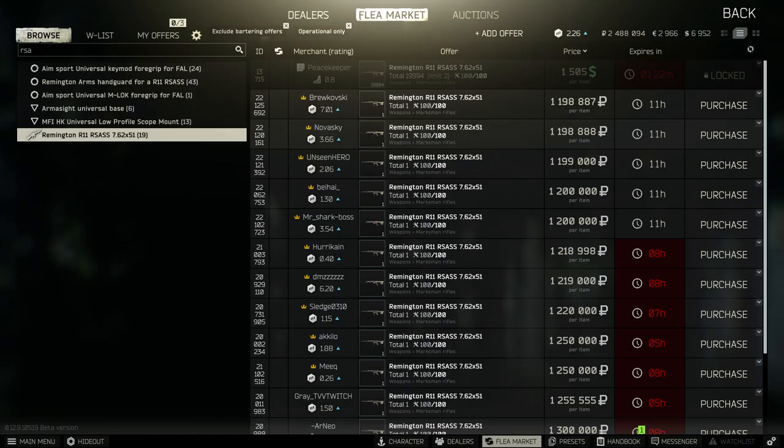Another thing to look for are rare guns like the RSASS — this gun is currently worth 1.2 million rubles as it's needed for a Mechanic quest, so if you survive the raid you can profit a lot of money.